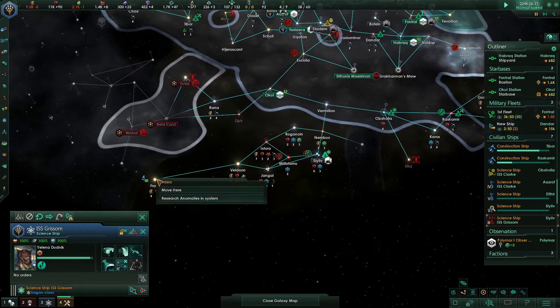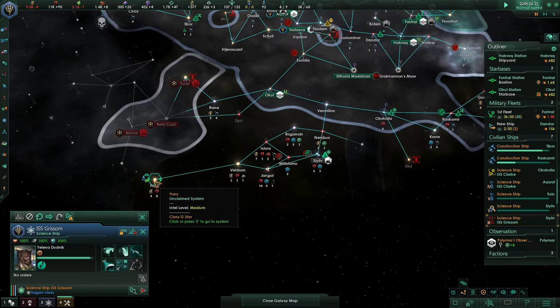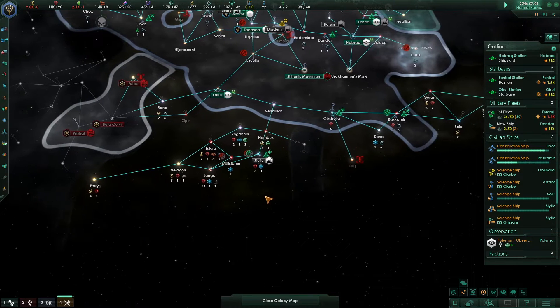I genetically engineered my species to be - the most you can get is 70% habitability on it, and that was before finally getting the tech to terraform - grinding lattice. I probably should have just waited and terraformed it.